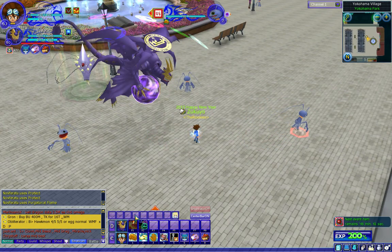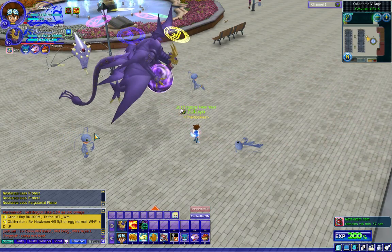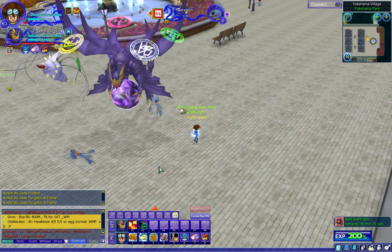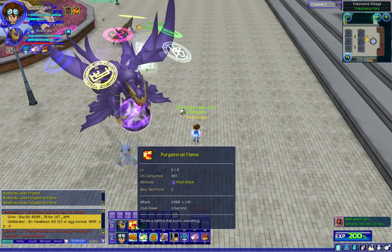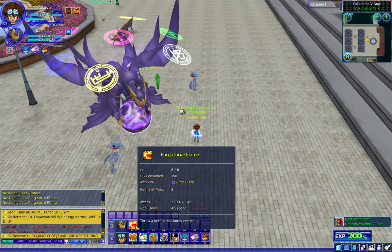Let's see its first skill — Flamethrower, go! It's so funny. It's actually called Purgatorial Flame, and it does over 2900 damage — pretty good, I like it.